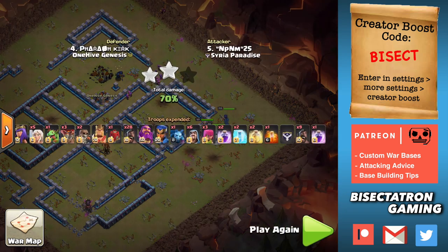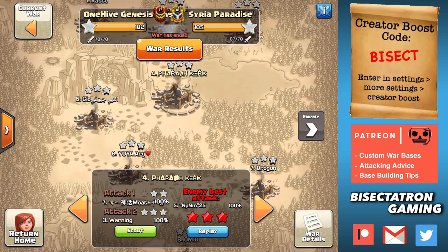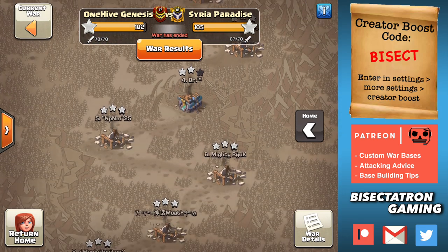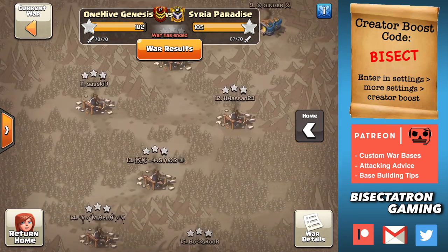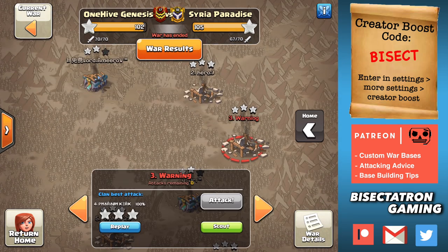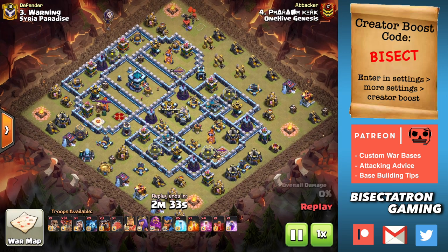Definitely a lot to think about both attacking and defending from this video. Let's take a look at one more attack and go over to our side. Not a bad war from us by any stretch. We had one Town Hall 12 get away from us, which would have been nice to clean up if we had one more Town Hall 13 attempt. Otherwise the 13's actually did a solid job having to dip a bit on the 12's, but also pulling off three Town Hall 13 triples. Mainly it was the Town Hall 12's that hurt us, causing a lot of dips and not as many attempts at 13v13.